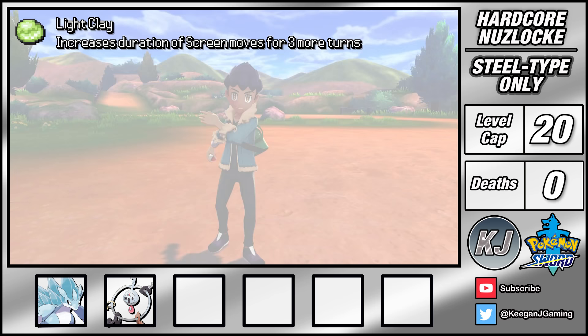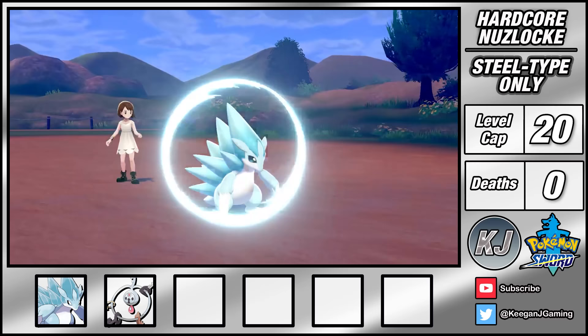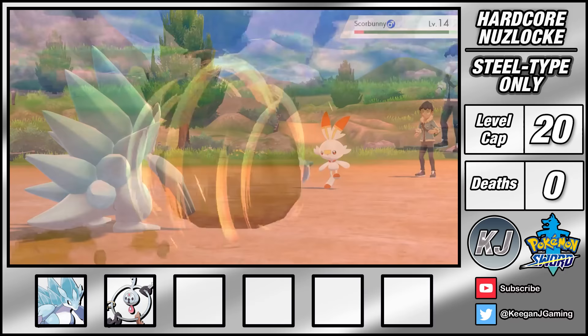Next up is the first real battle with Hop. His team is super physical so I go with Klefki and set up a Reflect. I then switch into Sandslash and Wooloo decides to start lowering my attack with Growl, but a Swords Dance can nullify this. After using Defense Curl the power of Rollout is doubled, taking Wooloo out in 2 turns. Fortunately I land my attacks and sweep the rest of Hop's team with Rollout. That could have been dicey.